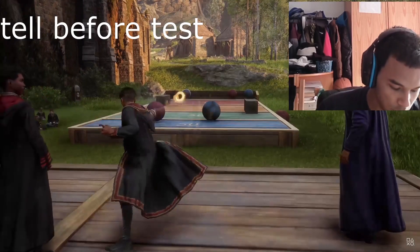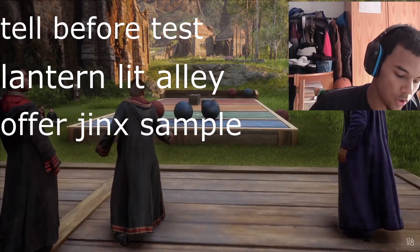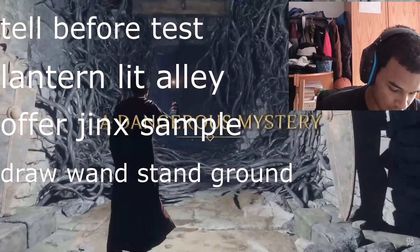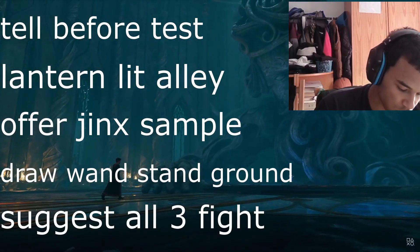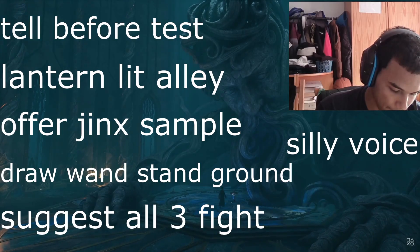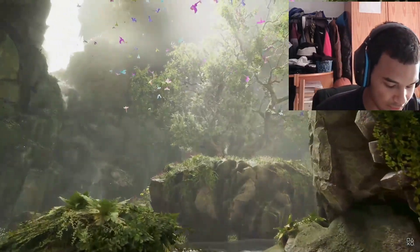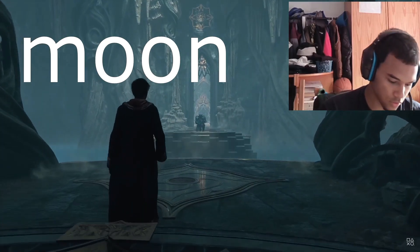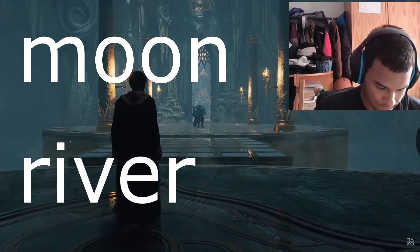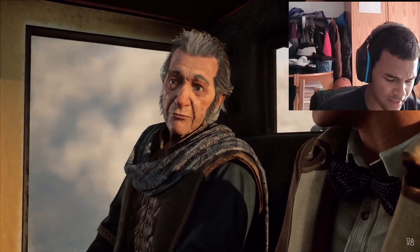For question five, you want to click the answers: tell before test, lantern lit alley, offer drink, sample draw one, stand ground, suggest all three fights, or silly voice. For question six, you have stars or moon — you want to click moon, or river.